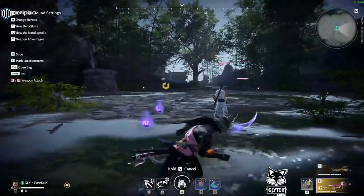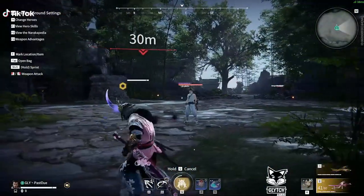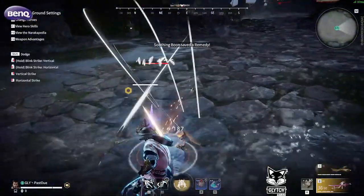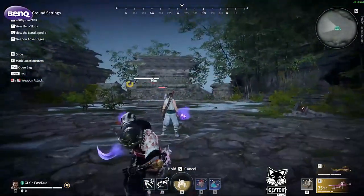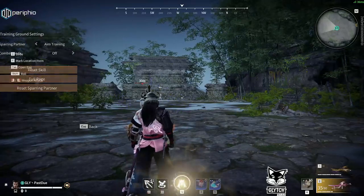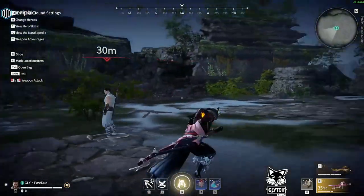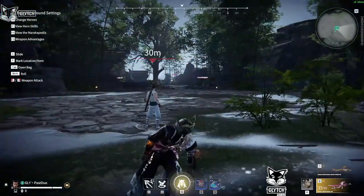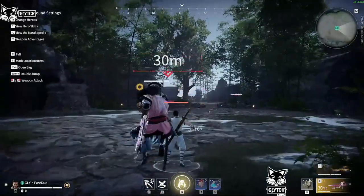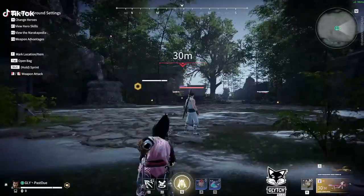One of the first things I want to get into is another combo off of the old. In the previous video I had you learn this, and in this video you're going to be doing a slightly different variation. You're going to do the exact same inputs except you're not going to release your blink strike — you're only going to half charge your light attack. You're going to do the same input but release on a light attack.